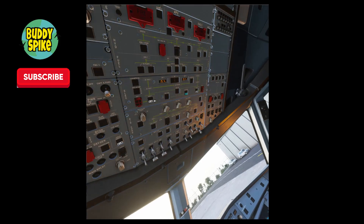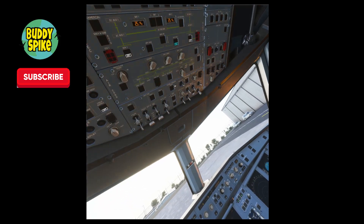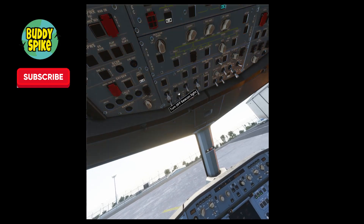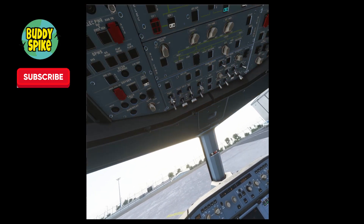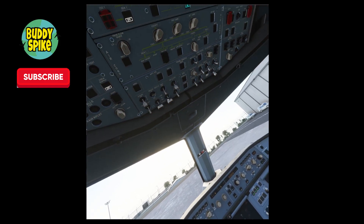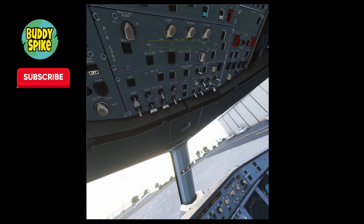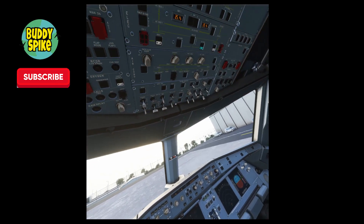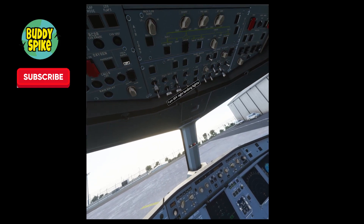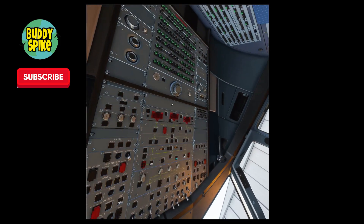Now turn on your beacon and NAV lights, and set your nose light to taxi only. That's on the center bottom-left panel. Beacon on, no strobes yet. NAV and logo lights on. The light underneath — set it to taxi.